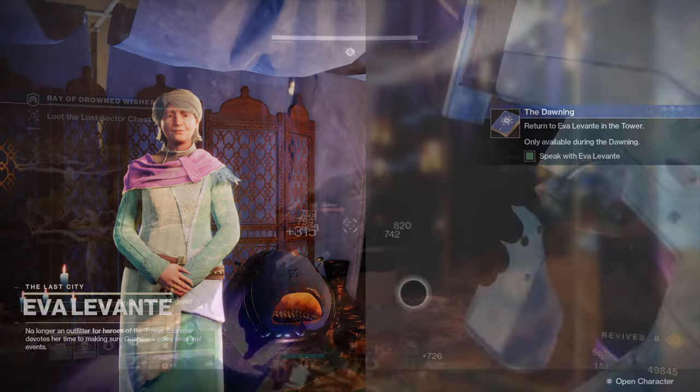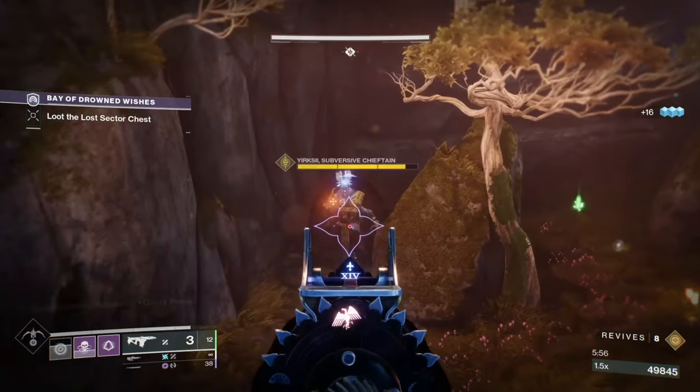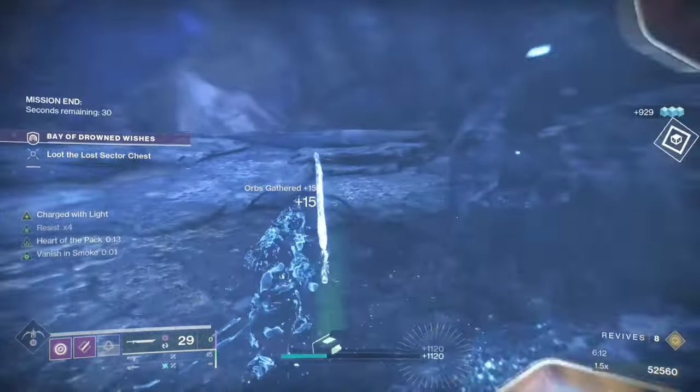If you do legend lost sectors with a fireteam you can get around 15 to 18 Dawning Essence each run. You should be able to complete the lost sectors in around 2 to 3 minutes.